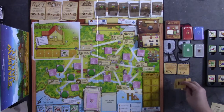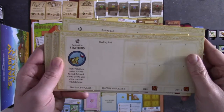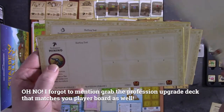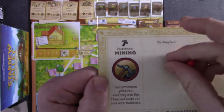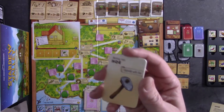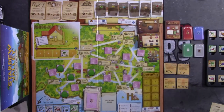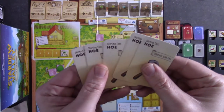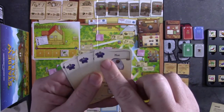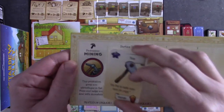Each player takes one of the player boards, choosing a profession of farming, fishing, foraging, or mining, and places it in front of them. Take the corresponding matching pawn — for example, mining is red — and place the red pawn on your board. Each player then picks their starting tool: the hoe, the watering can, the pickaxe, or the fishing rod. Once you've chosen your starting tool, take the deck of five cards, find the starter card with the zero in the top left, place it face up, and put it on the starting tool slot on your player board.